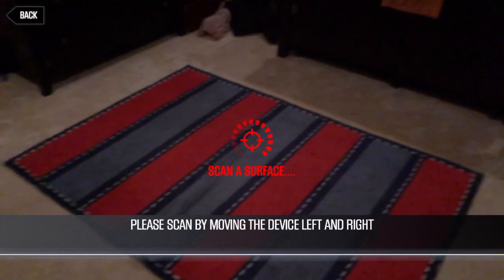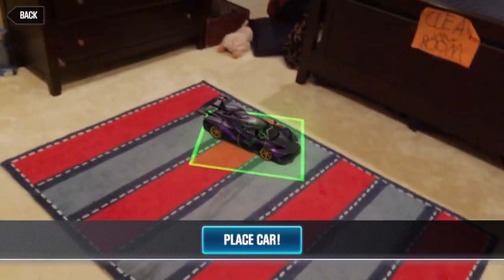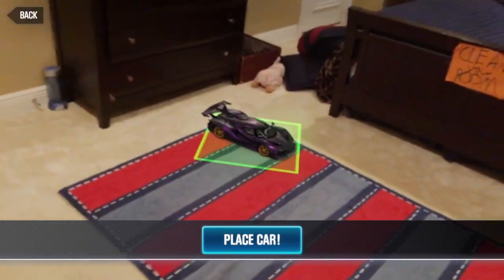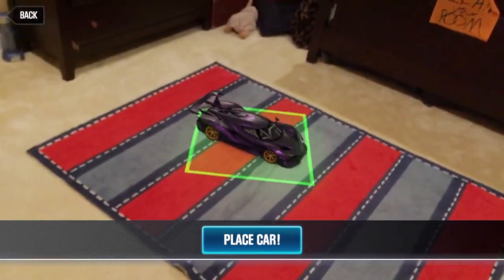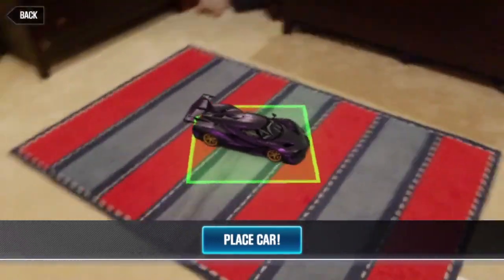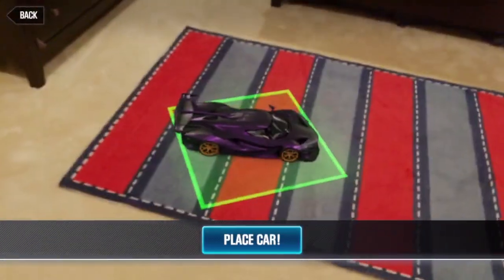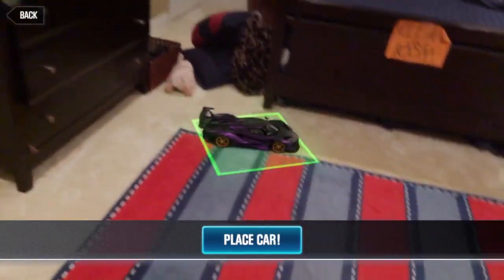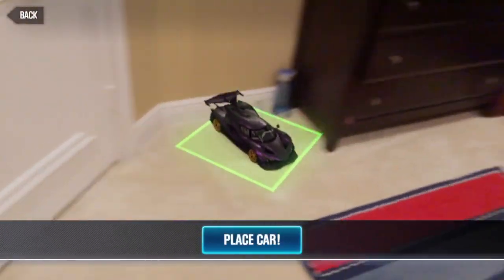It takes a while to load. This is my room — you need to have a bright space or it's not going to look correct, and the car is going to look very, very dark. The green box around the car means you can place it there. I'm putting it on the floor and it lights up everywhere.